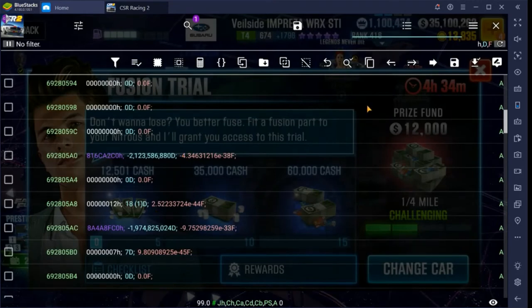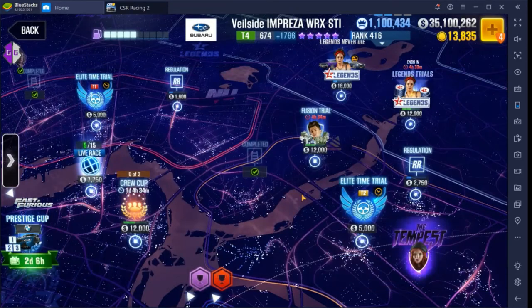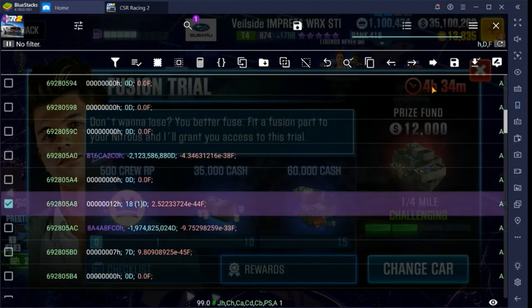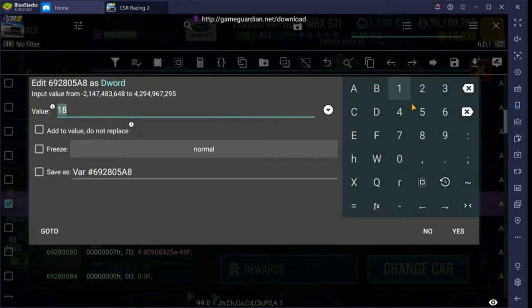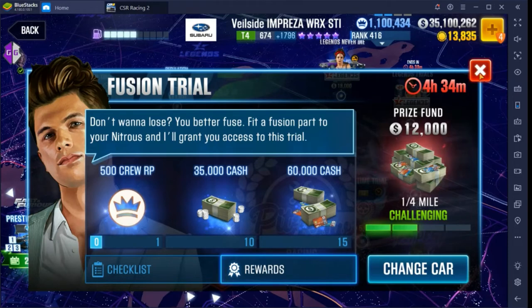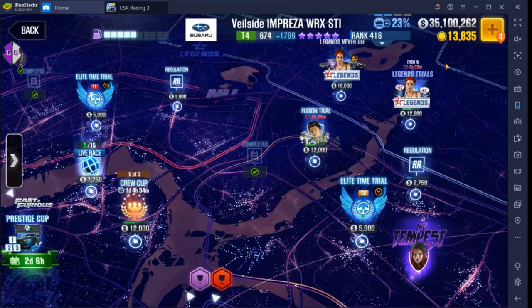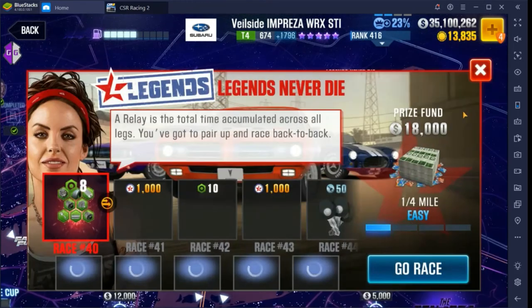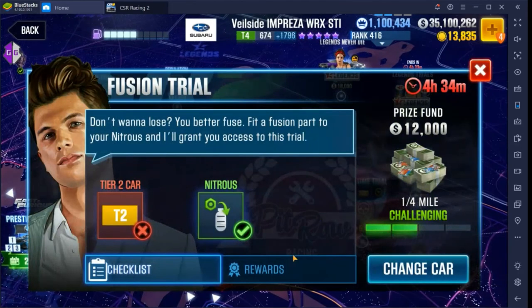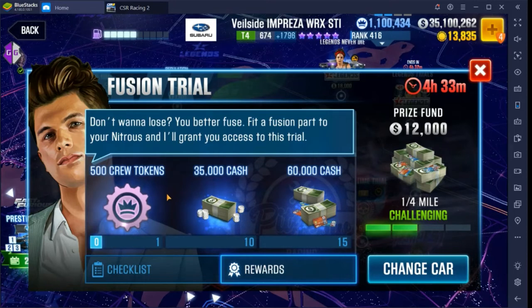I'm thinking I could use some crew tokens, so I'll change that to 18. Back out, back out, go back in. Actually it's crew RP — wow, sorry. The number for crew tokens is 19. I do have a list posted in one of my other videos — I think it's the one on event races. I clicked on the wrong race, but here we go: 500 crew tokens.